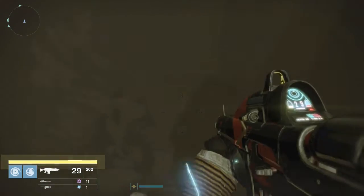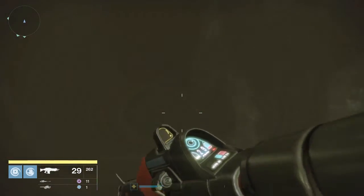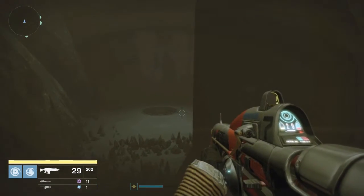Be careful not to overjump it — it's not that much higher above you. Once you've made it into the opening, you are in the room. Just drop down, try not to jump on top of the plate accidentally, and then wait for everyone else to be in position.